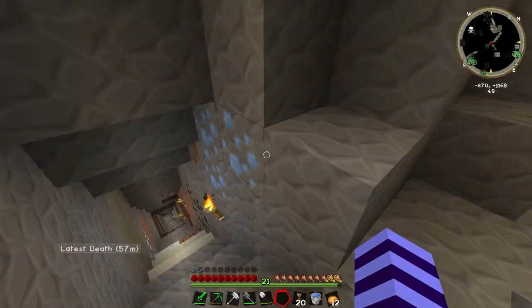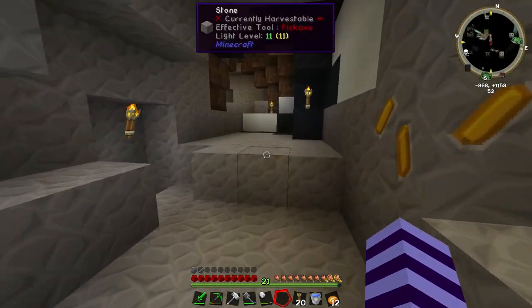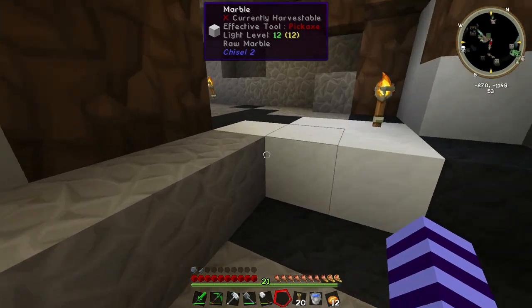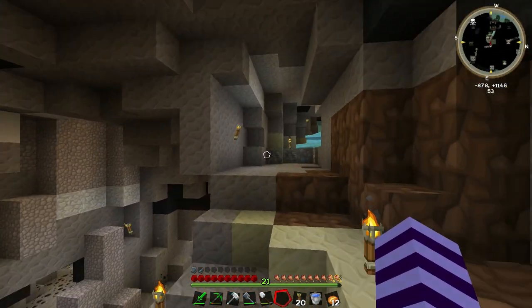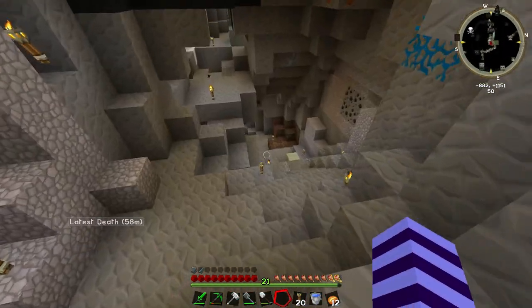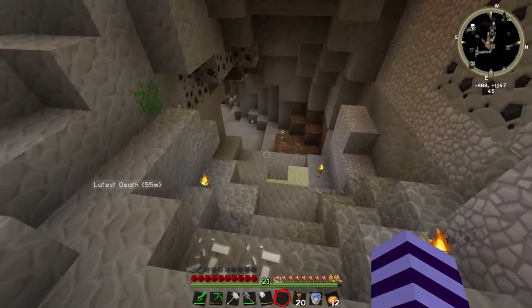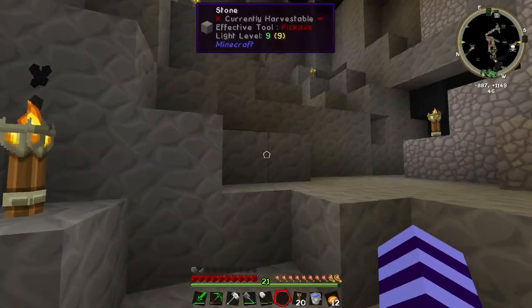I haven't been able to explore everything because I wanted to get the Atomic Disassembler before I really went crazy. I tend to like to get the bare essentials — what I really need — and then use the Digital Miner to get the rest. Look at this! How cool is this? There's even an Ognam over there. There's this huge network of caves and it just goes on forever — really, really cool.